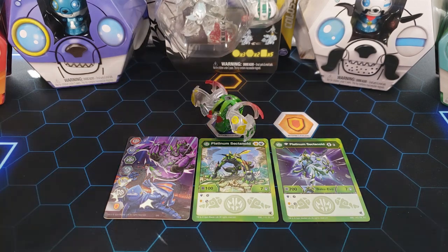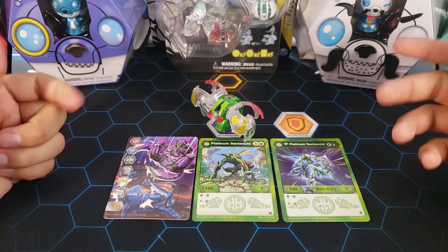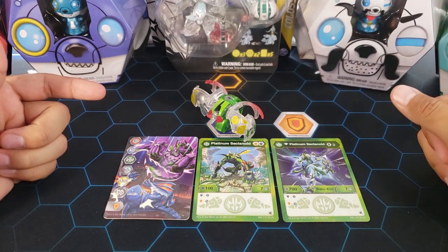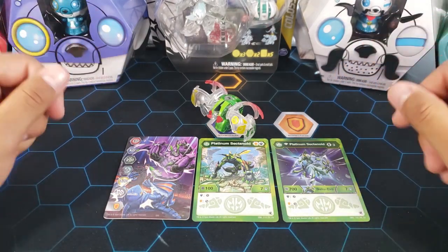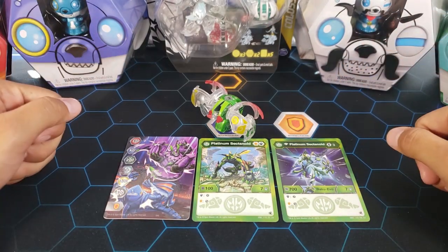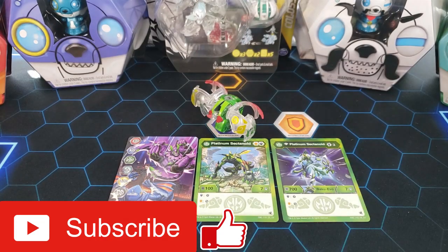Let me know in the comments what you guys think of the diamond platinum Sectanoid — I think it looks pretty cool and the stats are okay. Make sure to hit the like button if you enjoyed the video, subscribe, and stay tuned for more Bakugan openings. I've got a lot more videos coming, so thanks for watching — peace out!